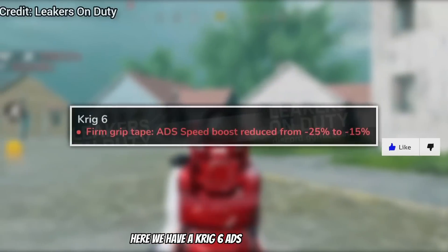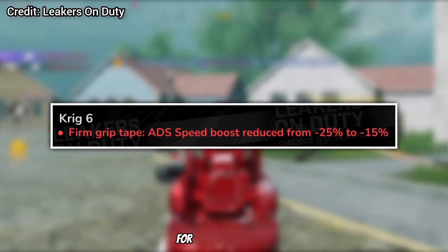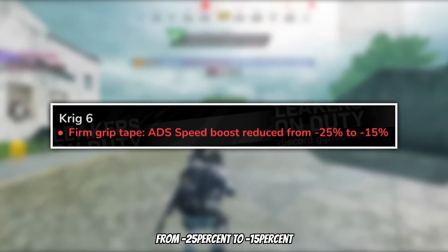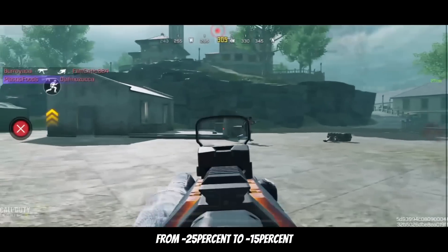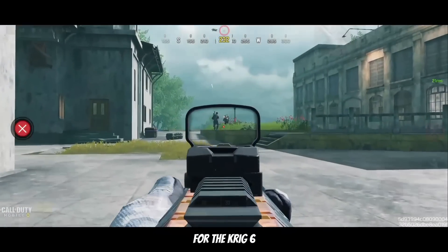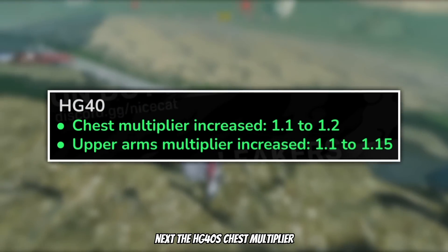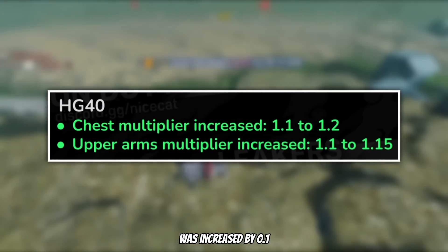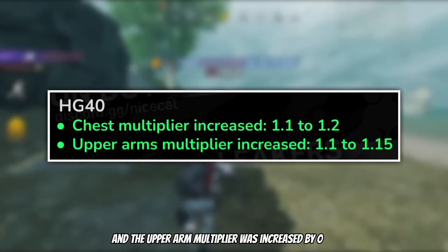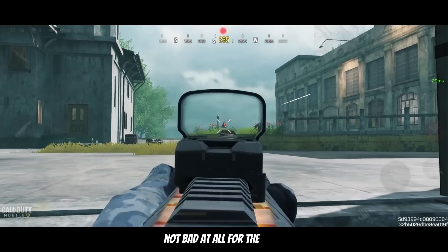First we have a Krig 6 ADS speed boost nerf for the firm grip attachment, from minus 25% to minus 15%, so a pretty big nerf in terms of ADS speed for the Krig 6. Next, the HG40's chest multiplier was increased by 0.1 and the upper arm multiplier was increased by 0.05 — not bad at all for the HG40.